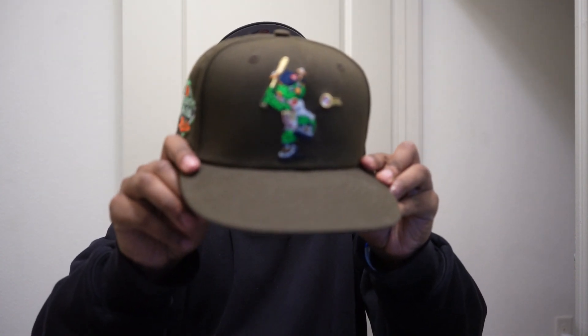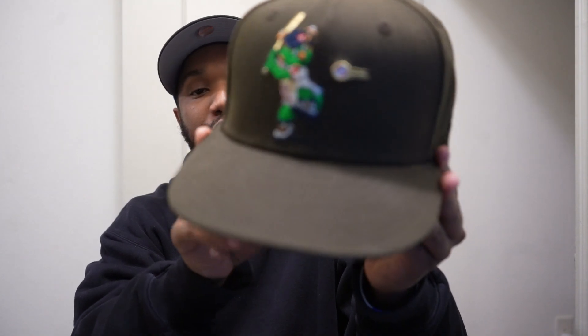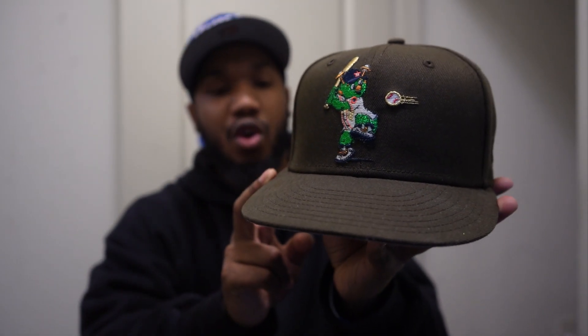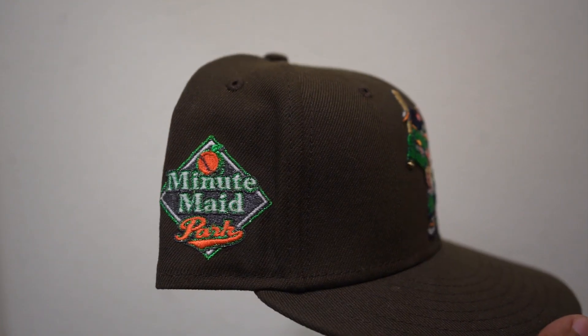I'm really starting to like that patch — I think I want to use it when I start designing my next hat. For my eighth hat, it goes out to Texas Fitted. This one was freaking fire, and y'all know in the fitted hat community Texas Fitted has been on a roll lately dropping hats. This is my first Astros mascot — I have another mascot one but it's the Detroit Tigers, so I had to get the home team. The Astros in the green — that brown and green just corresponds with each other so well. You got the Minute Maid patch on the side because that's what the stadium is called, and when I saw that side patch I fell in love with it instantly.